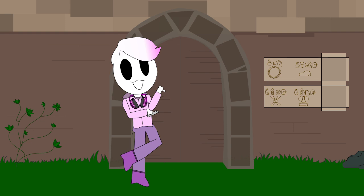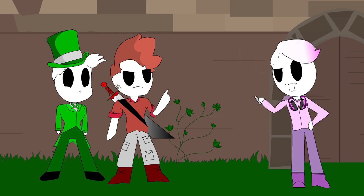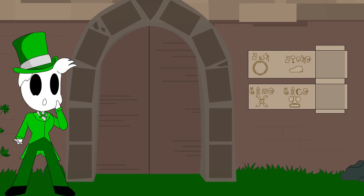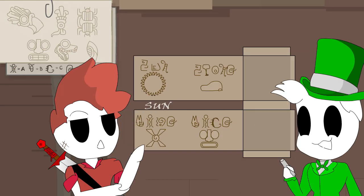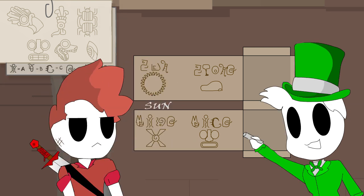The door seems to have an entrance password on it. Do either of you speak ancient Aztec? Not yet. No? Well, then I guess you'll just have to use the pictures to help you figure it out. Oh, we've got some pictures on our map. Okay. Sun? We don't have the sun. No, but look — it's like a backwards S, a U, and an N.